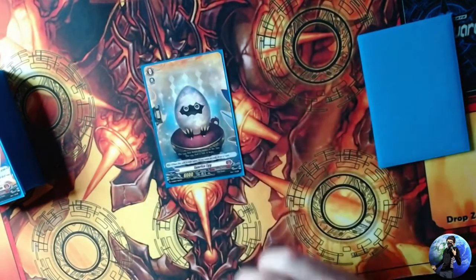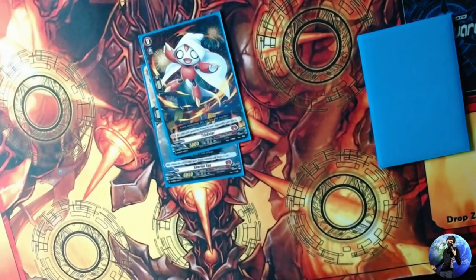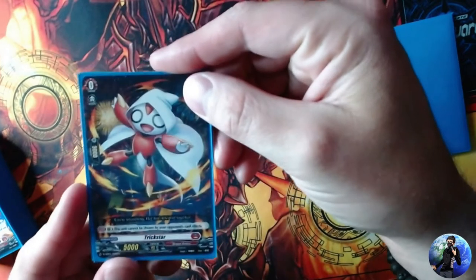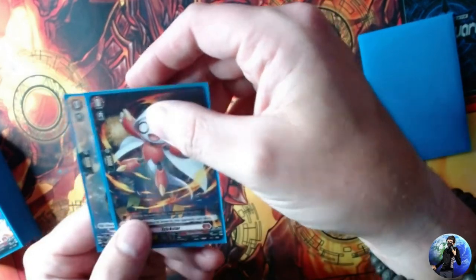There is another grade zero option worth mentioning: Trick Star. The starter deck doesn't really accommodate for it, but you can try using Trick Star as your starter because the whole deck kind of revolves around Trick Star in a sense — and I'll get into that.